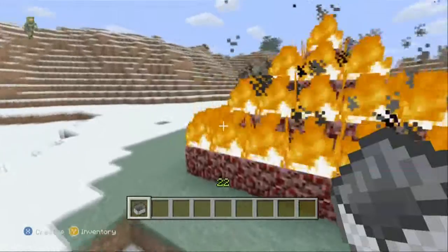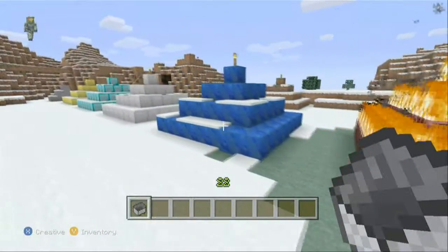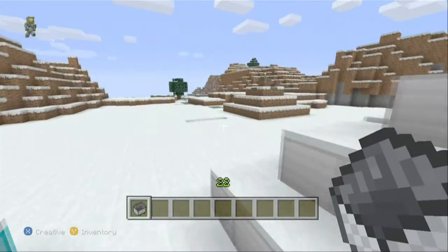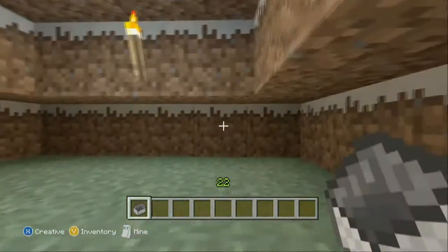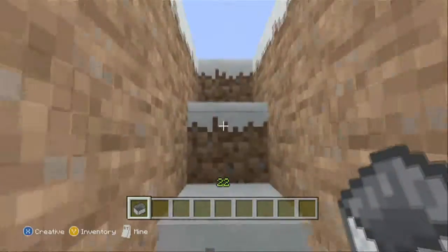We just had to light the Netherrack on fire because it looks pretty awesome. The others have a torch on top to light them up at night. Back behind there is our test dirt pyramid — we had a proof of concept with a dirt one to make sure all the dimensions worked and to count how many blocks we needed.